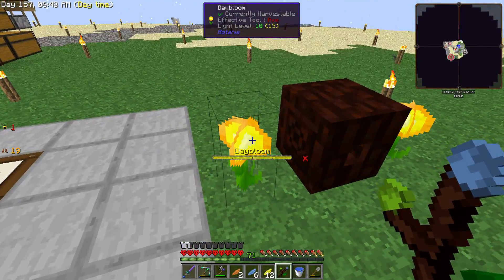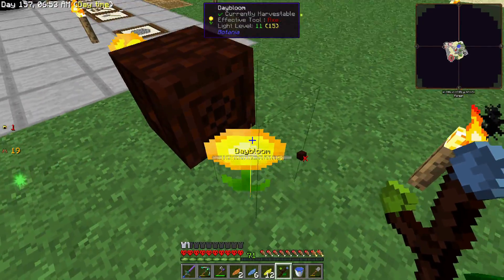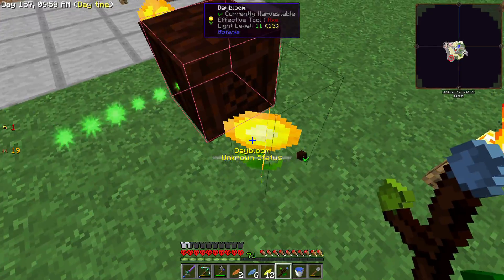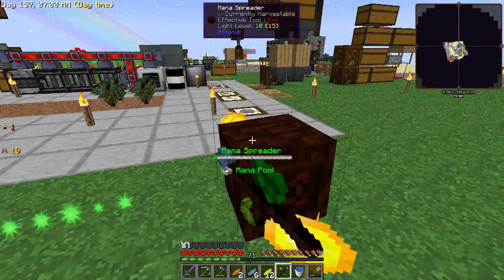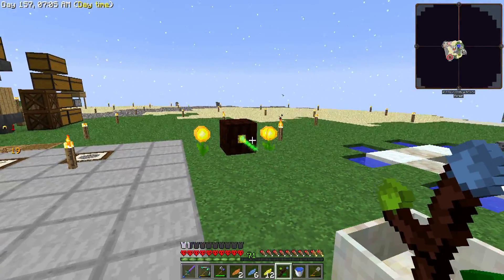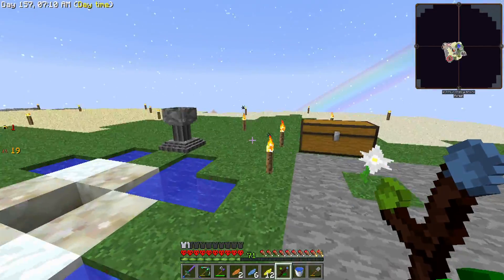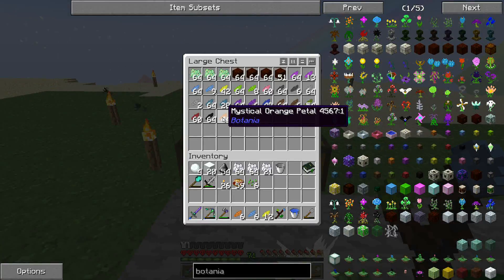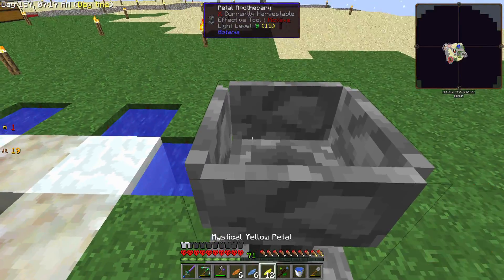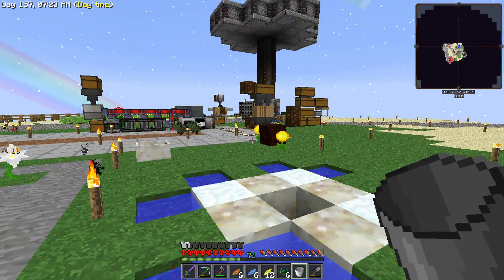We need to bind the day blooms to the mana spreader as well, and so we're slowly getting mana into the mana spreader. Once that mana spreader gets enough mana in it, it will shoot it over to the mana pool and we'll have something to work with. I'm going to grab a few more and make up a few more flowers.